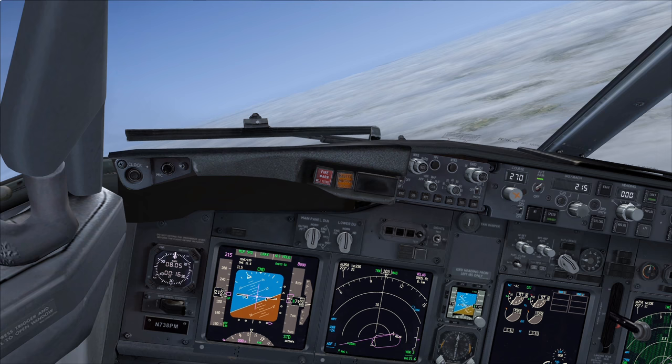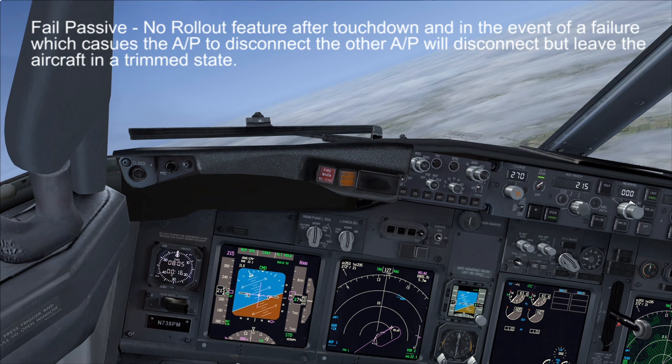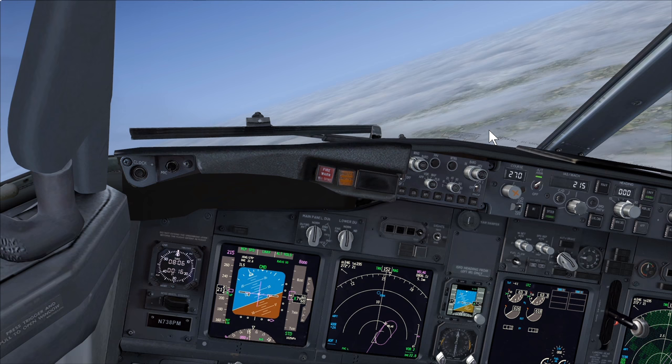The 737 has another option called Fail Operational - you can find more information about that in the PMDG manual or online. With the Fail Passive system we have no rollout feature. The centreline has to be maintained after touchdown by the flight crew, but this still allows us to do an Autoland up to Cat 3 minima weather conditions. The 737-800 is capable of doing an Autoland off any ILS approach.